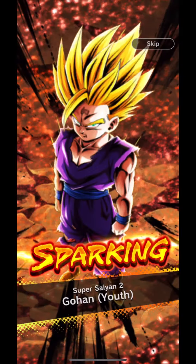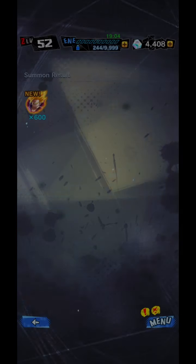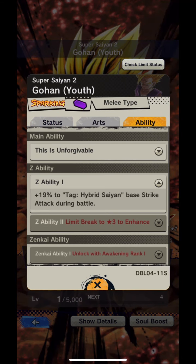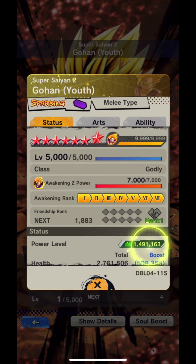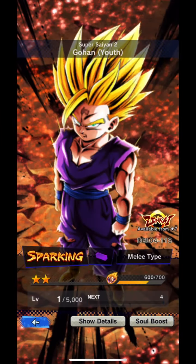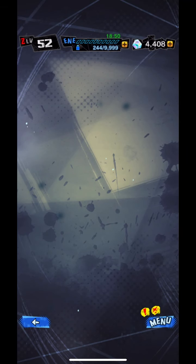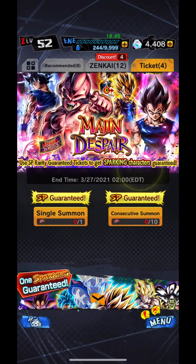And we get Super Saiyan 2 Gohan Youth. New character — don't know too much. But let's check out his stats real quick and see if he's worth upgrading or not. Hybrid Saiyan, Strike — I believe he said attack. 277k strike attack and decent defense right there. So definitely might have to look into upgrading him later on. Really good pull, so I'm actually happy with that.